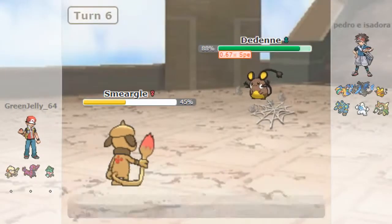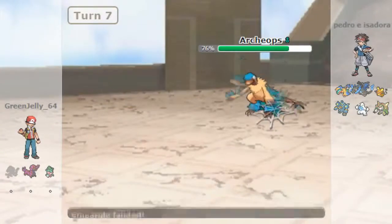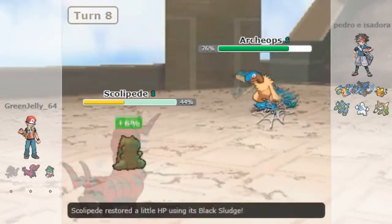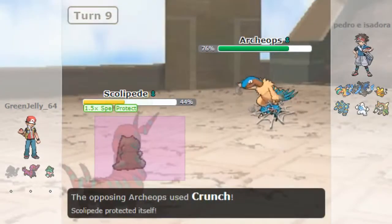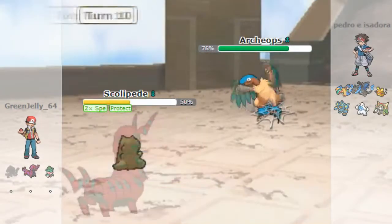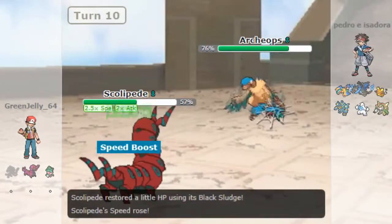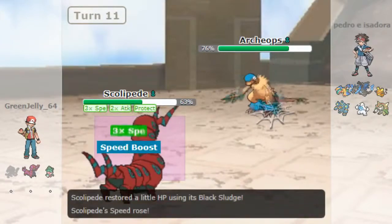I'm gonna try and start uploading more and more again. So, back to the sweep — Smeagol's done its dirty work: it set up sticky webs and stealth rock as well, and I bring in Scalapede. Now this was before passing speed and attack was banned, so yeah, I think it was just in Ubers.